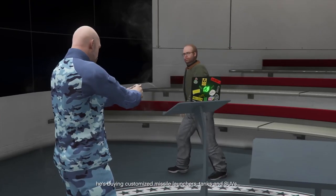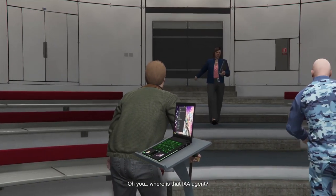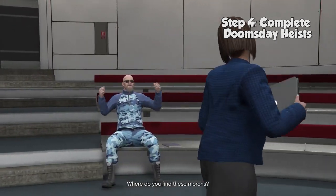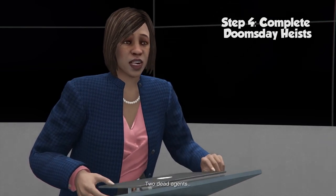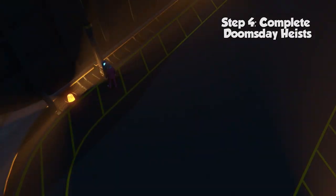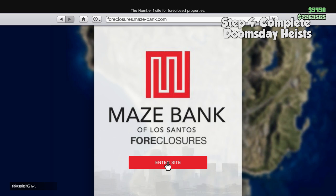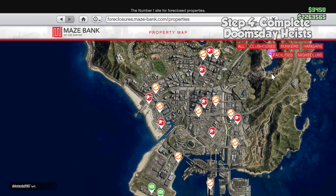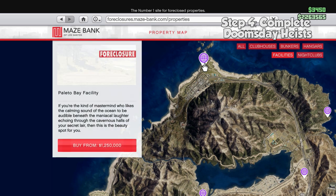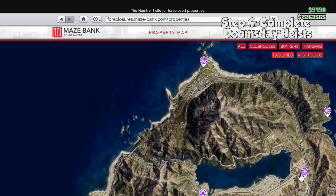With all that money from the heists, your next step is to complete all three acts of the Doomsday Heists. These heists are a fantastic way to make money, and the heists end with you saving the world — so it's a lot of fun. But it's not as simple as just starting a heist. You are going to need to buy a facility, which is the place where you'll set up these heists and store the vehicles used within them. Facilities are scattered all across the map, and it's probably not a good idea to just buy the cheapest one. The Doomsday Heists have three individual heists each with pretty long setup missions, so you don't want to be driving vehicles all the way from the bottom to the top of the map every single mission.